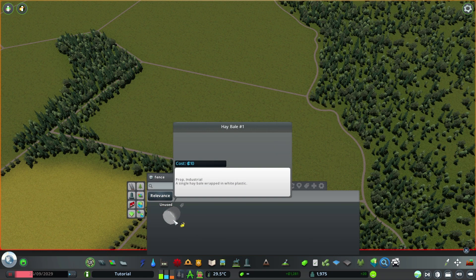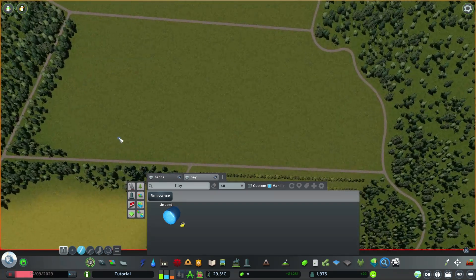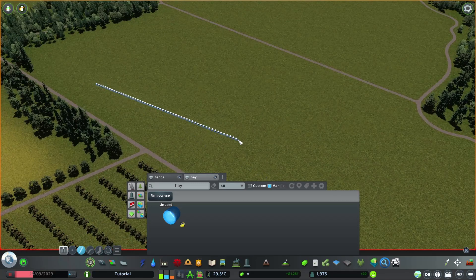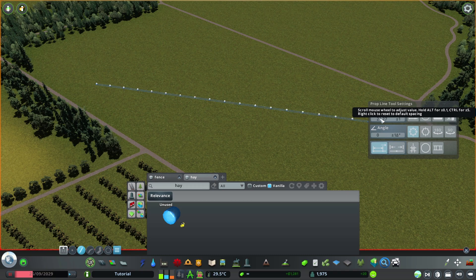And if you've got the Industries DLC, it comes with this hay bale prop, so we can use the prop line tool again and say okay, over here that's where the farmer made some bales. Of course we want to have a bigger distance in between here.